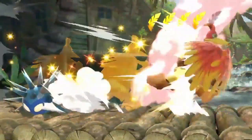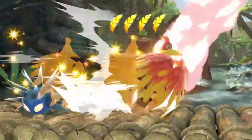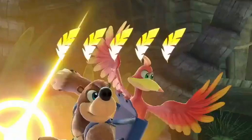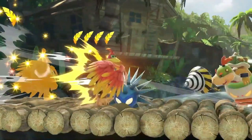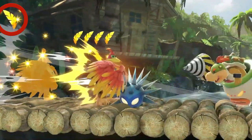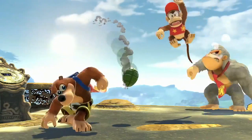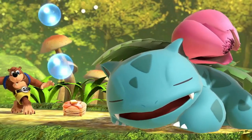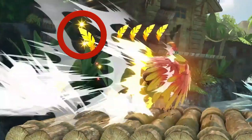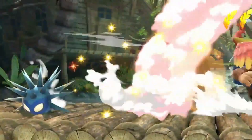Now we see their final special move: the side special, which seems to be fully invincible — but probably only if they have at least one golden feather left. We can see five golden feathers at the beginning of the move, with one feather falling off as Banjo starts running. Our theory is that Banjo and Kazooie have some kind of mechanic where they gather collectibles like golden feathers and eggs while fighting, which they can then use for certain attacks. We think they can still perform the side special without any golden feathers, but then they won't be invincible while running.